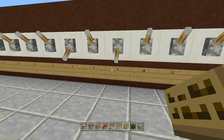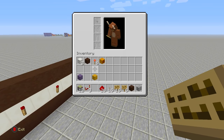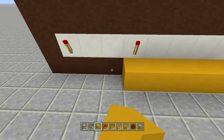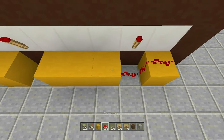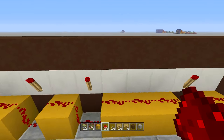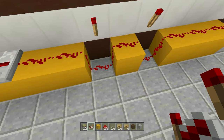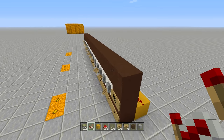Now take a line of blocks and run it behind the entire lever row. Skip placing a block underneath any redstone torch - so block, skip, block, and so on. Count all 17 positions. The redstone signal won't reach all 17 positions, so break the redstone at one point and add a repeater to reset the signal, then continue the line.